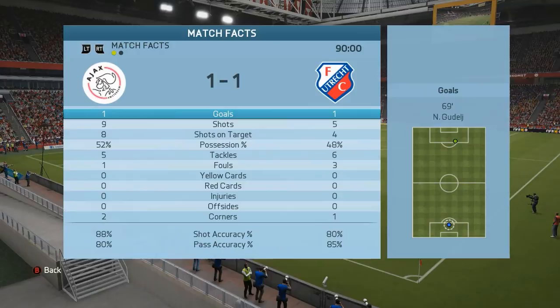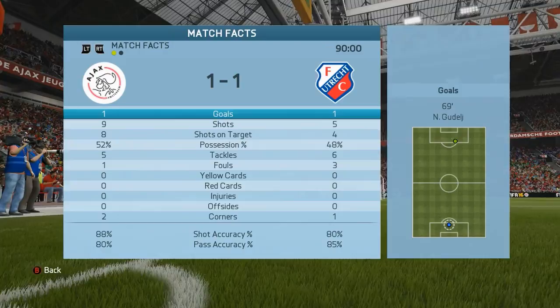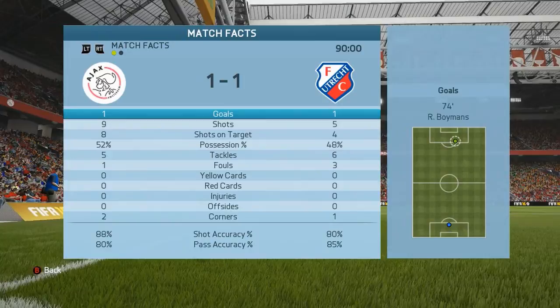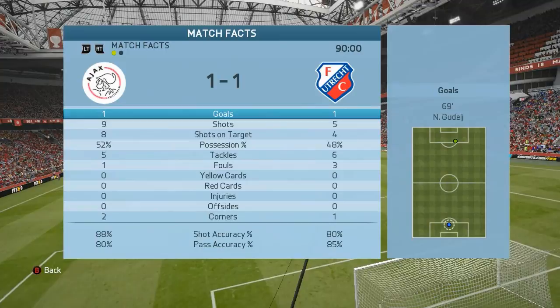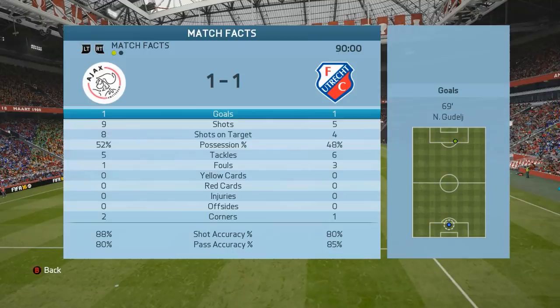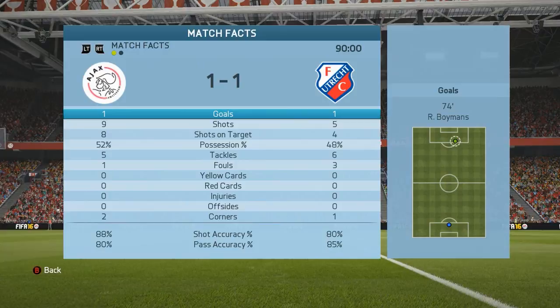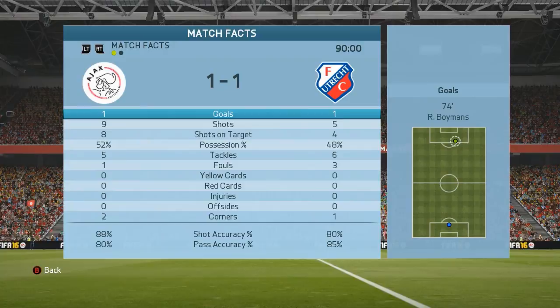Nine shots, eight on target and we only get a goal from a penalty — that is so frustrating. We were outclassing them incredibly, especially in the first half we were all over them and we couldn't finish. And then in the second half all the little easy passes just go wrong — they always mess them up. I really feel like there's almost something wrong in the game, like the passing accuracy is messed up, because my players make too many simple errors when it comes to passing. And then of course my defending is just horrible — I'll take all the blame for that. But it's just frustrating. I should be able to score more when I get these opportunities. What should be an easy three points ends up in a one-all draw and it's just frustrating to drop two points here.